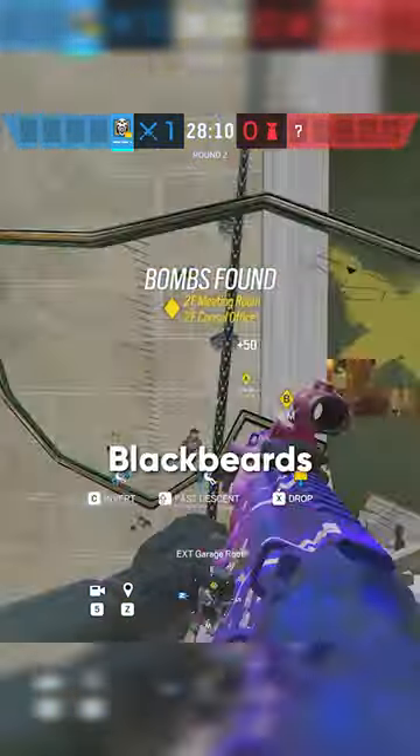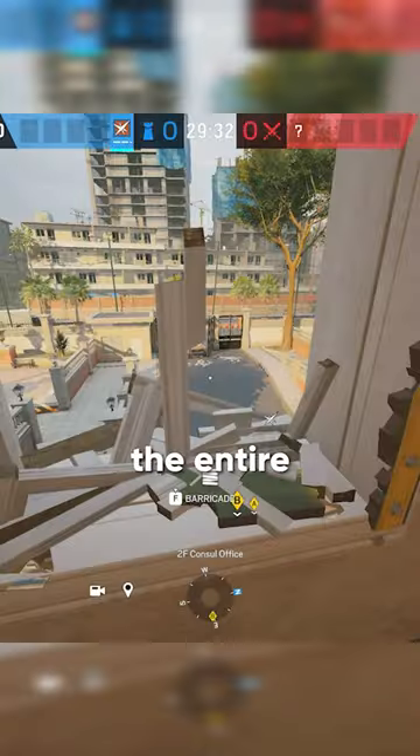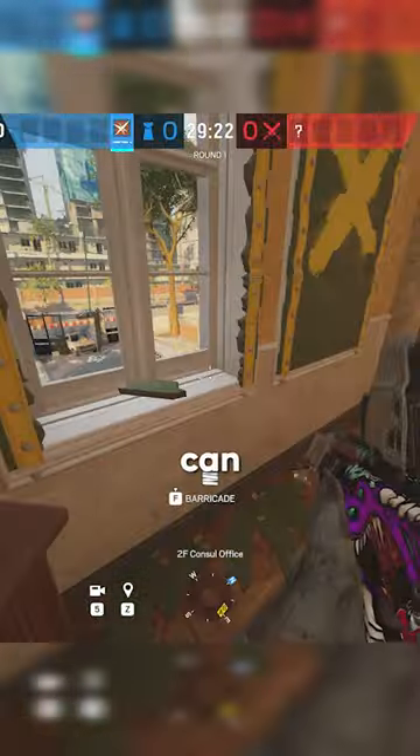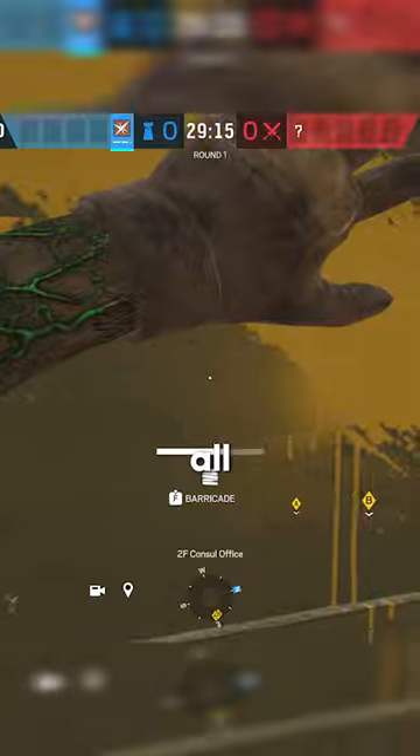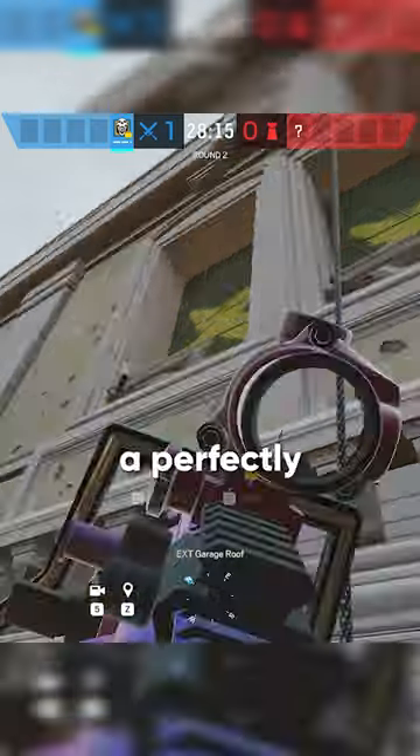The most amazing trick to counter any Blackbeards or people that like to rappel on windows the entire round. If you pull a window barricade down, you can then place a goo mine on the windowsill and then close the window again. From the outside, all the attacker will see is broken glass, but a perfectly intact window, so they won't be too sus.